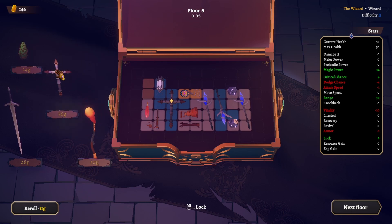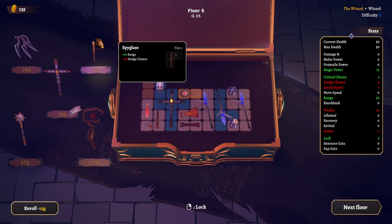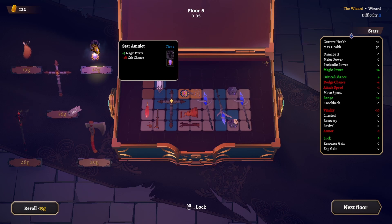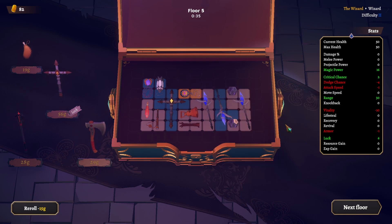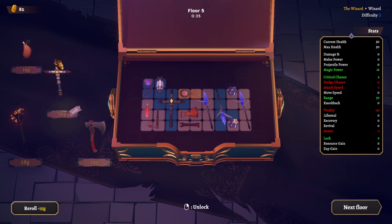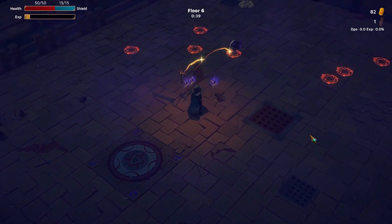I might stick with the electric wands here. More range — I do like the range, but we already have range so no more. Magic power but less crit chance — 40 bucks, crit chance is at 4. 12% crit — I think that's pretty good damage. This is also enchanted — doing range again. Floor 6, so far not too bad.